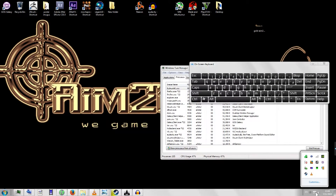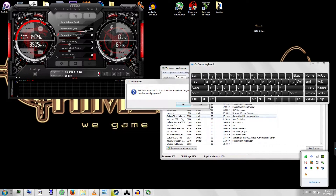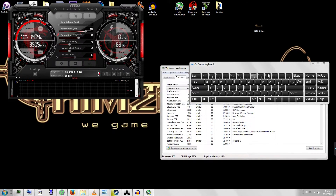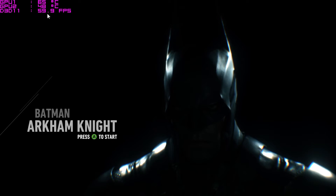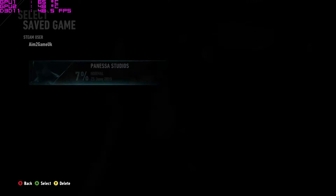I'm turning on MSI Afterburner so you guys can see exactly what I am getting out of this game. I'm also going to turn GOG off because that's uncalled for. I'm not updating MSI — you can forget that. And here we go — as you can see, you can now see my frames per second on screen. It says 60 frames a second — take that, consoles.